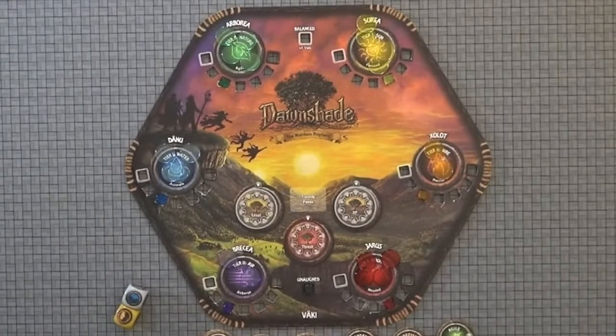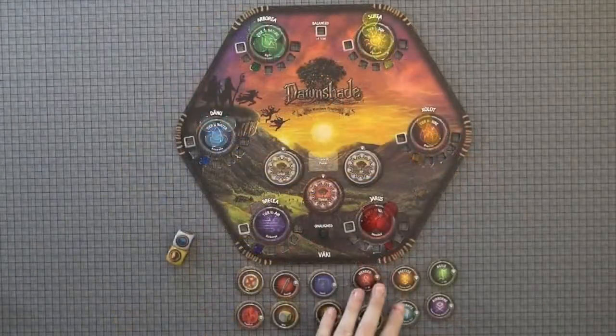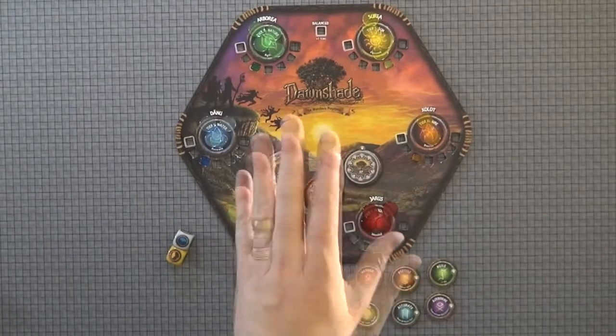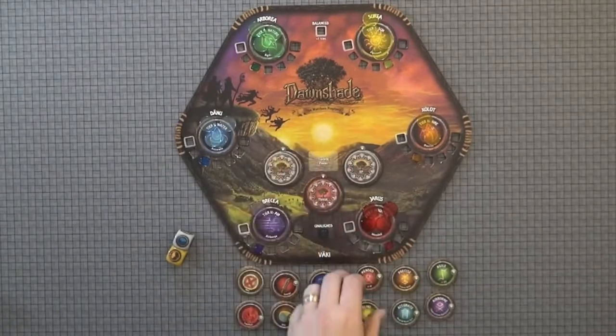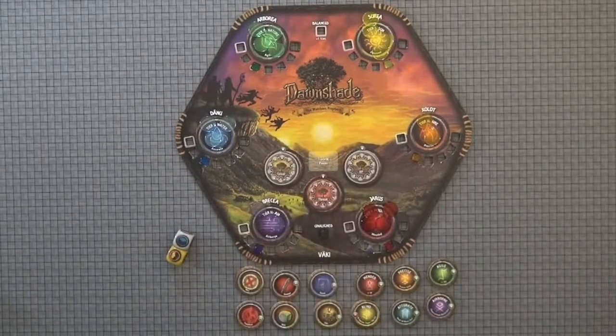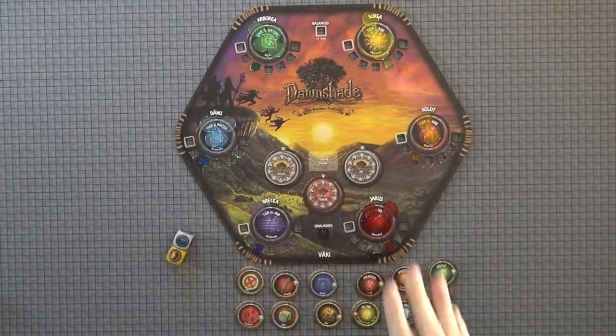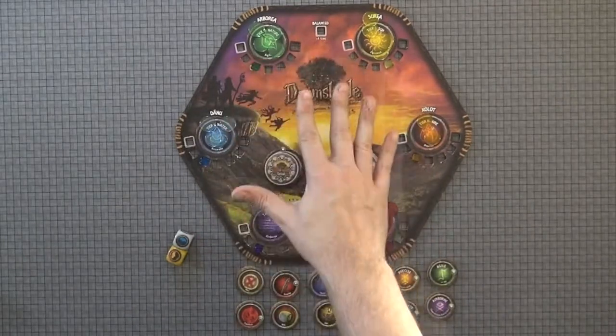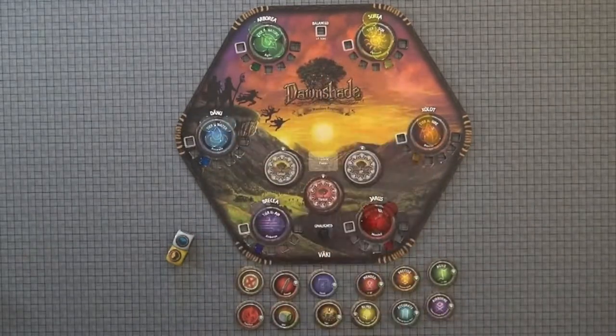However, if you go to a Watcher temple and you are unaligned, you'll have to throw all the conditions into the Donche bag and draw them out one per player. And you must take the negative condition as a result of you being unaligned. Your particular alignment with the Watchers does also affect the end of the game and the story that you get at the very end.